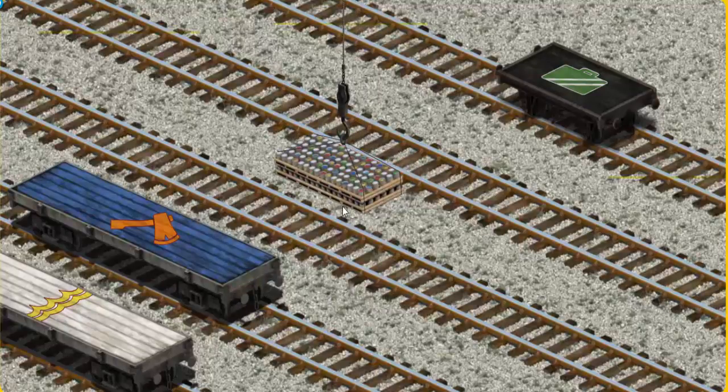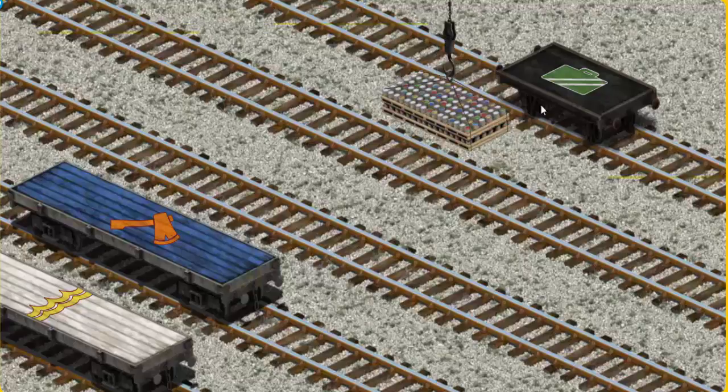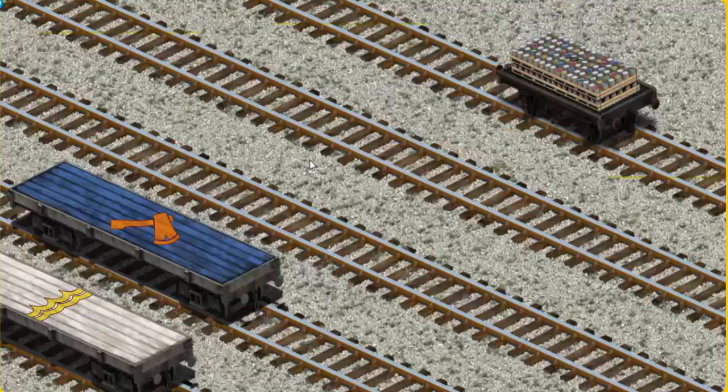Now the cargo must be loaded. Show Cranky where the black flatbed with the picture of a suitcase is. You found it!